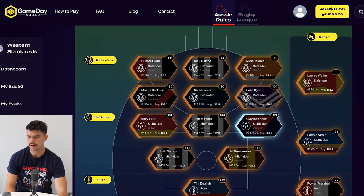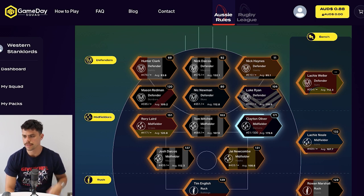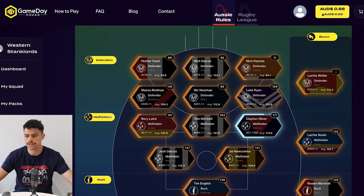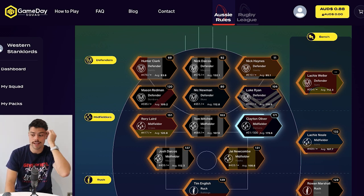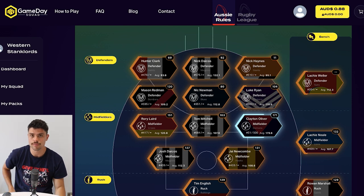Let's go through my team here. As you can see, it was just absolutely porridge. Looking in particular at my defenders, I've recruited Nick Dacos recently and his average has been 132, but we just got 92 points in Game Day Squad unfortunately for me this week. Nick Haynes either got injured or he was the sub — he scored just 11 points. I haven't actually looked into that yet, but he may be one player that I need to replace.